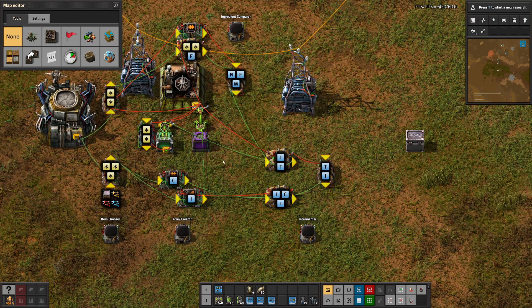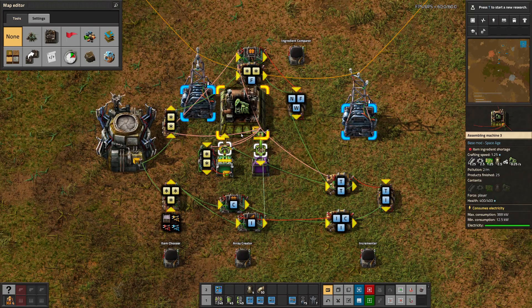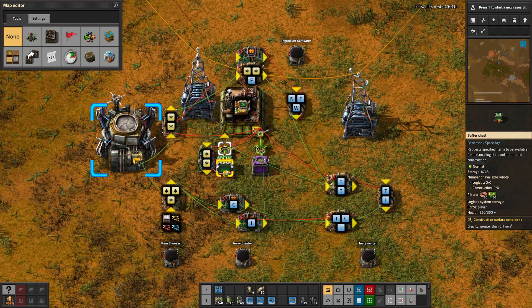One issue we found during testing was that once it picks an item and bots take something from the logistic network and move it to the Spider Mall, those items the bots are carrying are no longer part of the logistic network. The bots have them in transit.